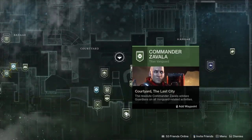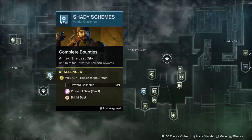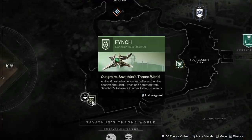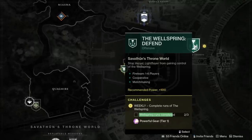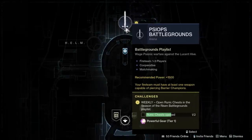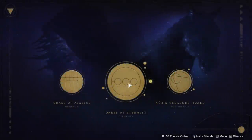Powerful reward sources include the following: doing 8 bounties for Zavala, Shaxx, the Drifter, and Banshee — aka Vanguard Ops, Crucible, Gambit, and the Gunsmith. Completing Nightfall strikes gives a powerful tier 1 drop; on Legend difficulty you only need 1 Nightfall to get this reward. The Throne World has multiple reward sites, including getting reputation with Finch weekly, doing the Altars of Reflection weekly node, and the weekly Wellspring node. At rank 13 with Finch, you unlock the weekly campaign mission — doing this once gets you a powerful. For Season 16 specifically, Psy Ops Battlegrounds gives a powerful after opening 2, 4, and then 6 runic chests. Dares of Eternity gives a powerful reward after 3 runs.